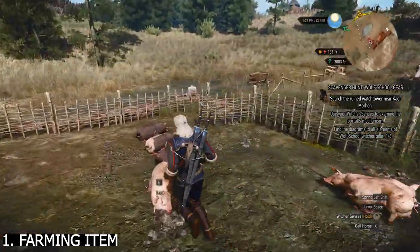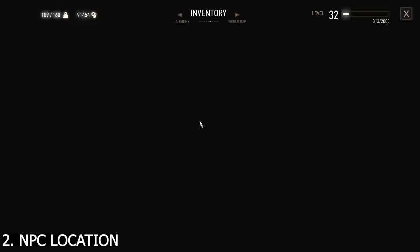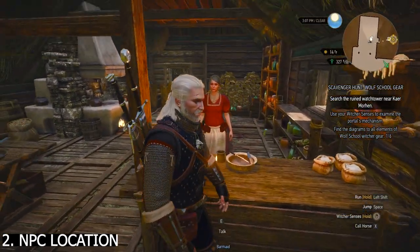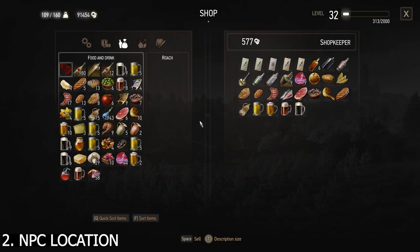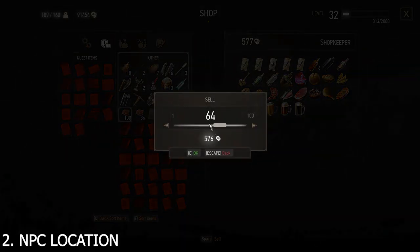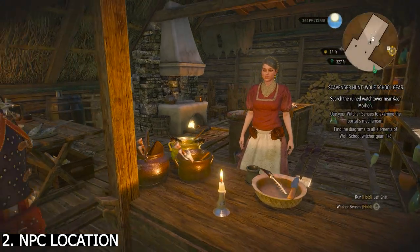Now we're in the second step. You need to go to the Seven Cats Inn near Novigrad — look at the map and go to this inn keeper. The inn keeper has 500 coins. I'll sell the pig hide now — she can only pay me for 64 pig hides, and now the NPC has no money left.